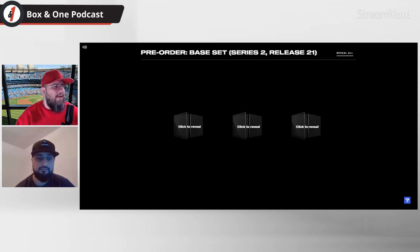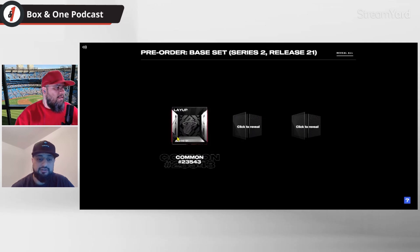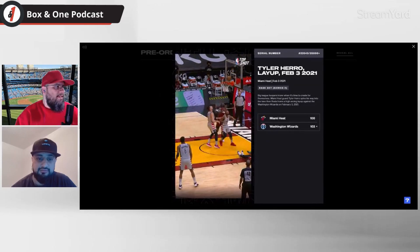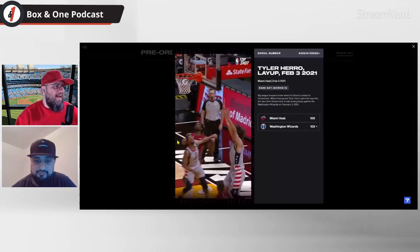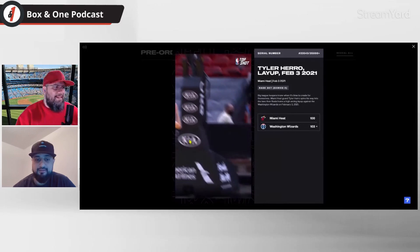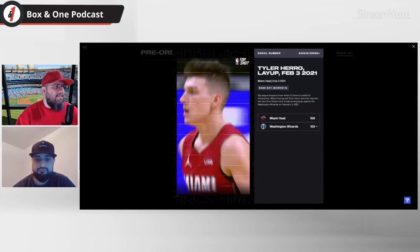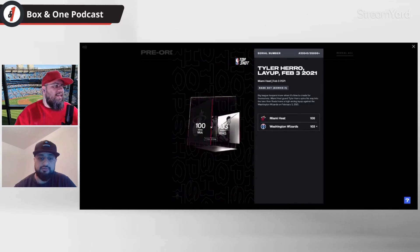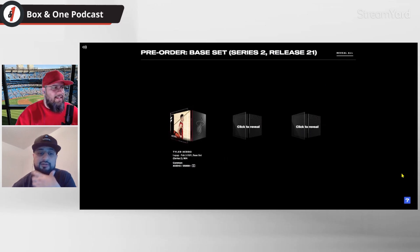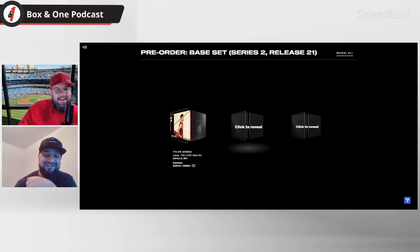I'm going to add our faces back in just to get some reactions. I'm honestly not expecting anything from this because this is just a whatever drop. First one — Tyler Hero layup. Not bad. Serial number is pretty high, 23,534. I always like to get dunks and blocks, those are the more interesting ones. I'll take a Tyler Hero layup, I don't know what it's worth right now. It was probably a nothing moment.